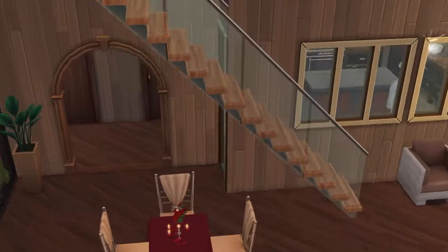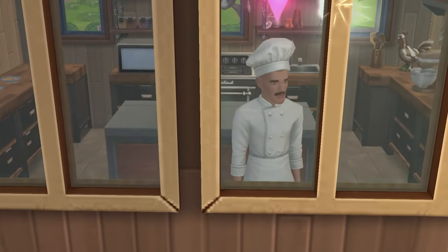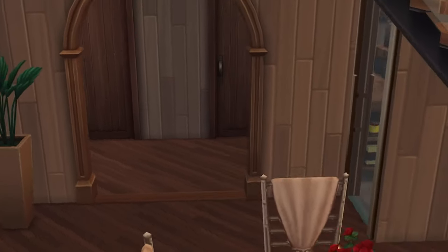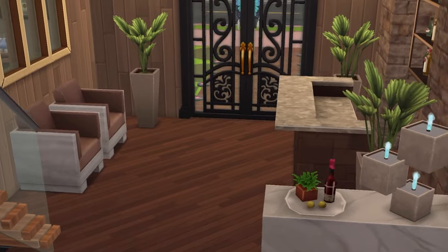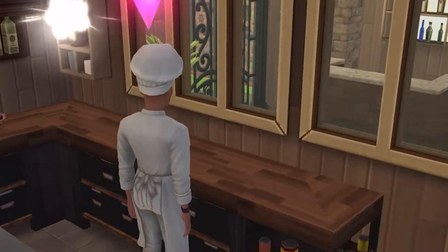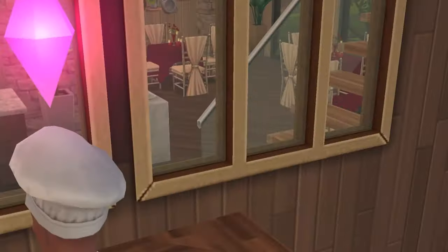There are three dining spaces down here and four upstairs with a great view of the garden, and there's a way out there as well. I was hoping for some sort of open windows for the kitchen, but these windows work brilliantly — you can see inside the kitchen where the chefs are cooking, how they're handling the food, and the chef can also see how the tables are filling up. The restrooms are set back in a little alcove right here, and this is the way into the kitchen.